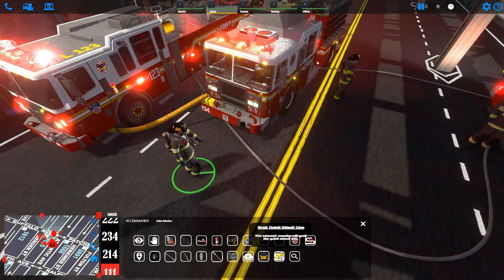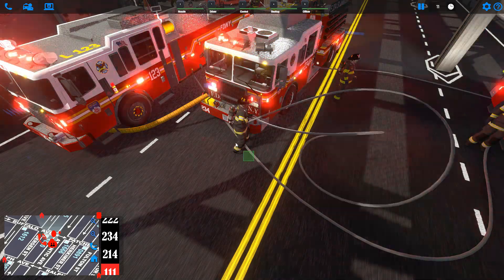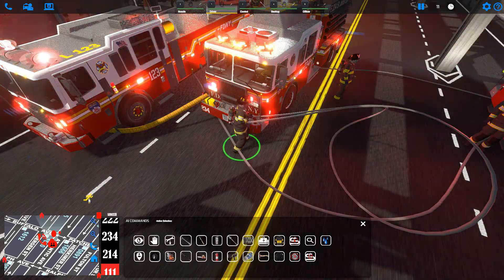We can also stretch the quick attack line with AI. Select our member and hit the grab quick attack line option. From this point we can put out the fire with this line.